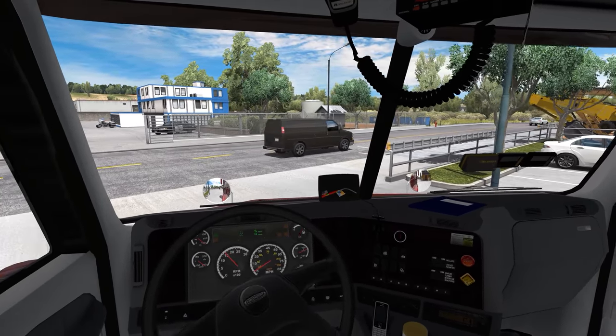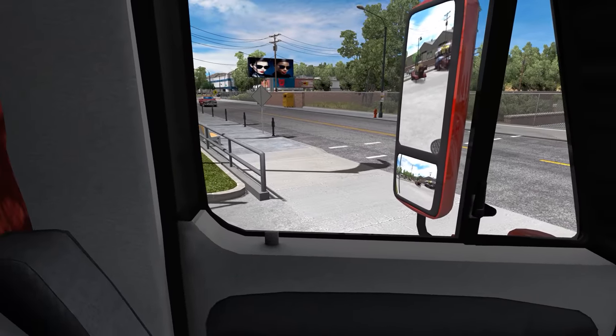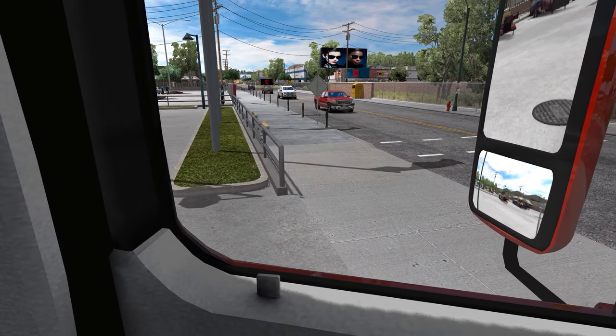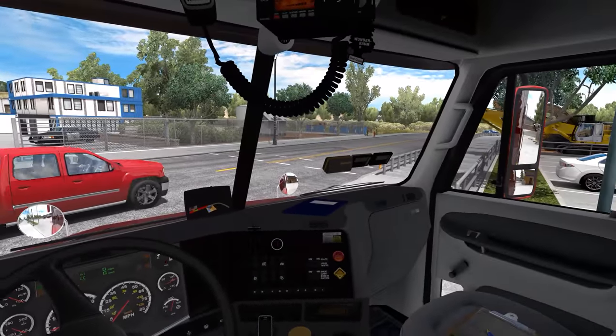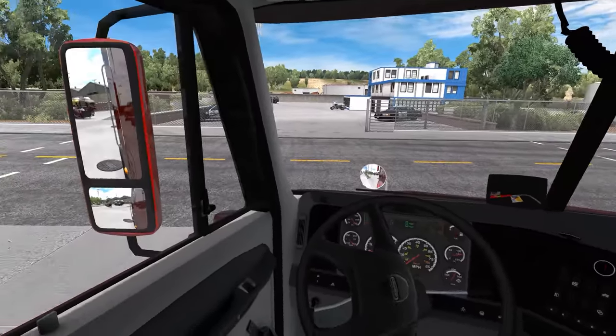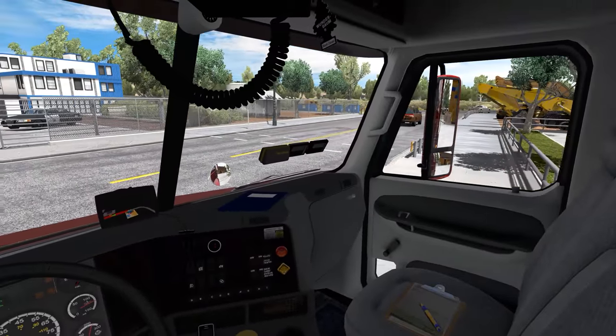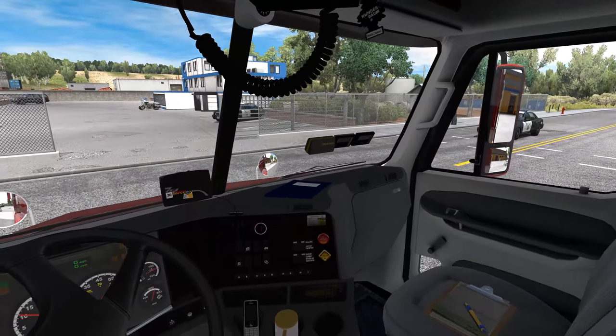Let's head over and pick up our trailer at the Walmart. You can't do advanced trailer coupling in this truck — it won't work, so I have that turned off. I'm thinking of anything else I can cover and I think I've already covered all the bases of the truck. Oh, there's a cop car coming!